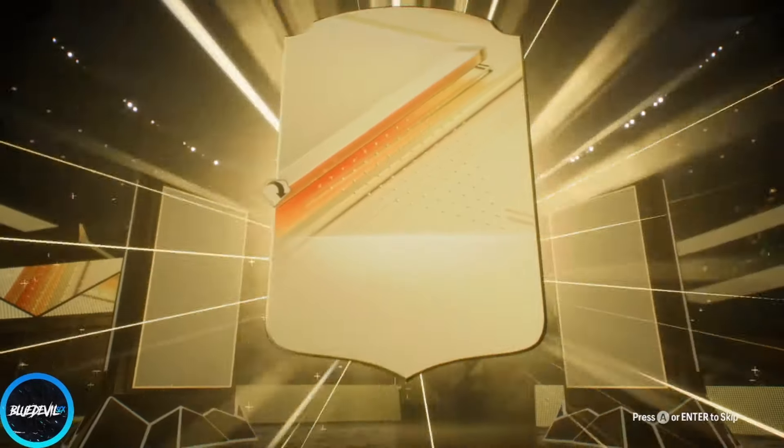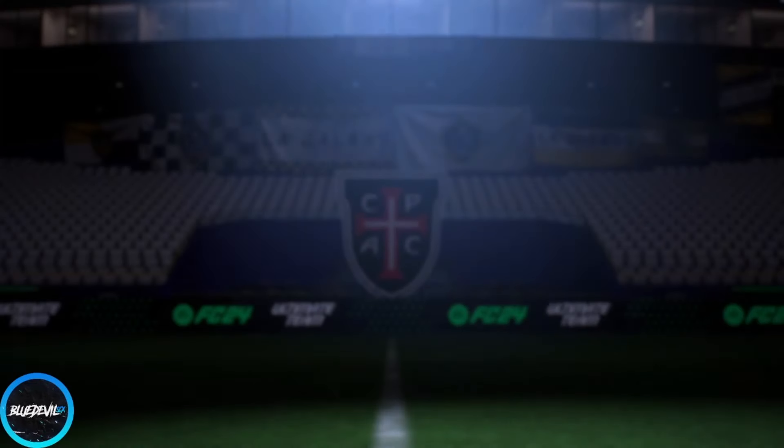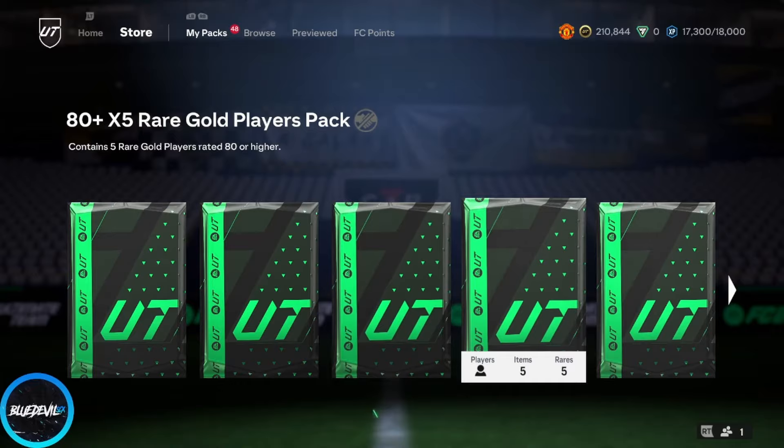But first, 84x5 — we get one walkout. No double walkouts, but in-form, nice. All right, 80x5 also — they dropped me a ham today.